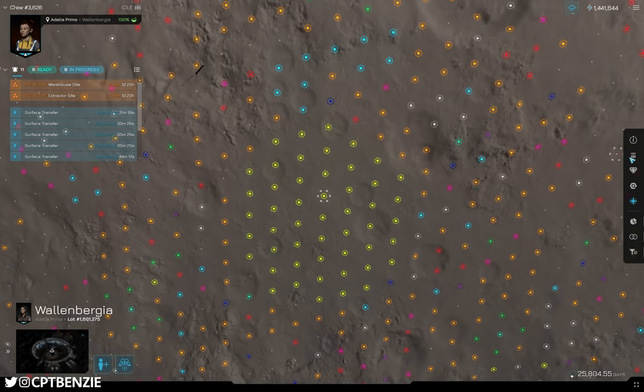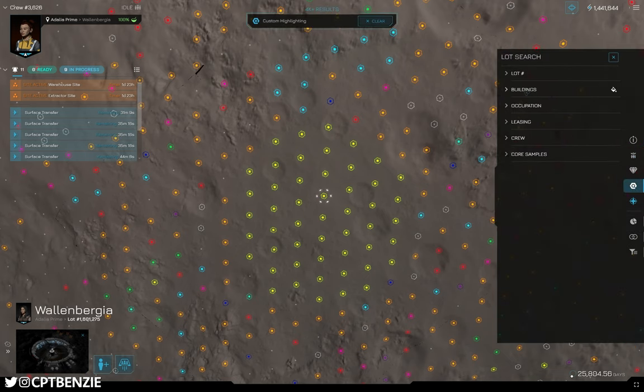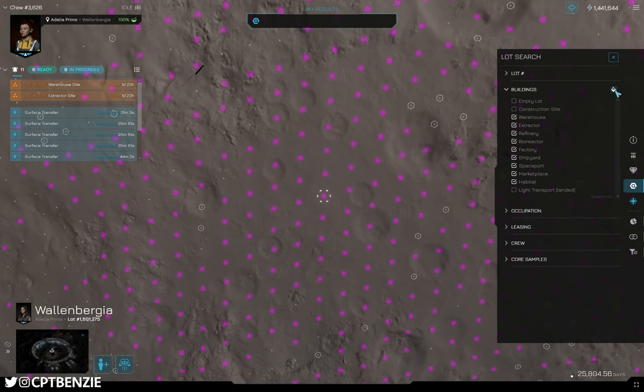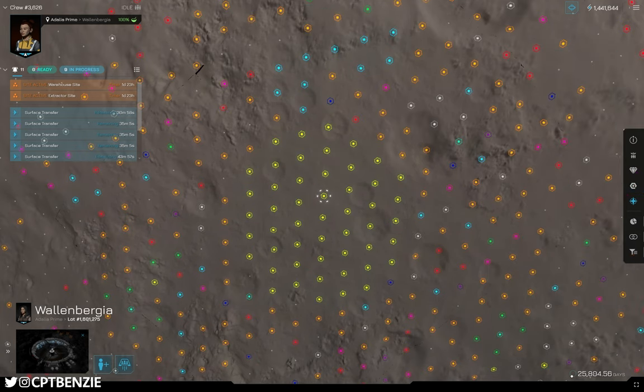If I go into the settings on the right-hand side — lot search, that's the one — we then go into buildings and click this little paint bucket here. This would normally look like one color, which doesn't make much sense. If we click this, we get a full color-coded breakdown of what everything is, and these yellow ones are essentially habitations.